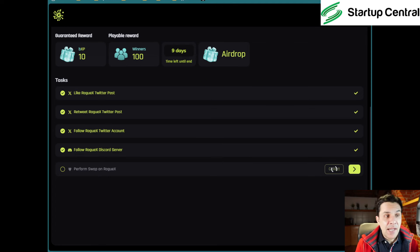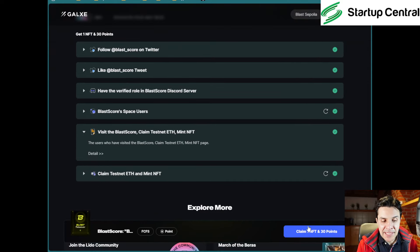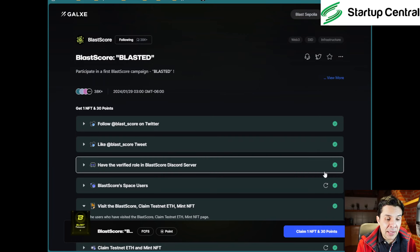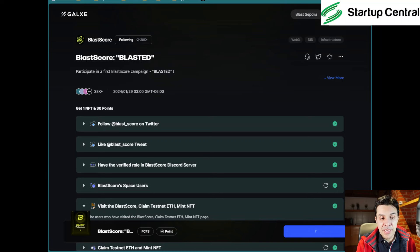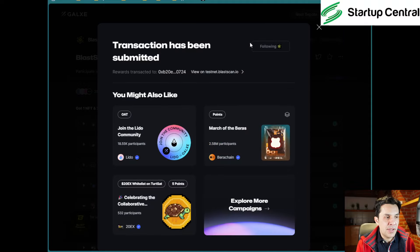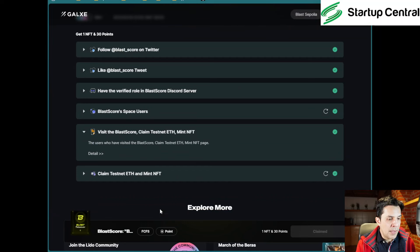Let's go back to the Galaxy page because we haven't claimed the NFT and the 30 points yet. Go back to the first task, click 'Claim,' and get those 30 points. It'll ask for confirmation and charge almost zero cents to complete. I've submitted the transaction and I'll have gotten that NFT on the Blast Sepolia testnet, along with the points that will qualify me for this airdrop.